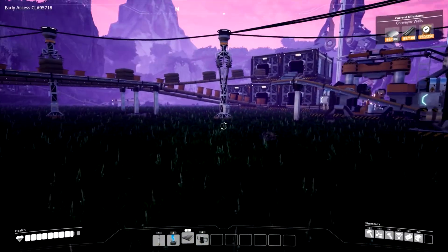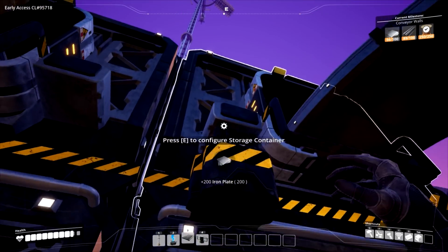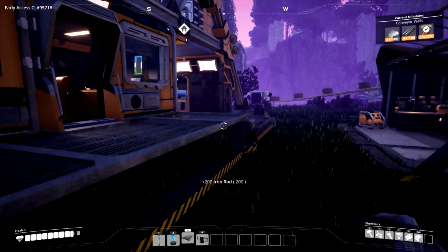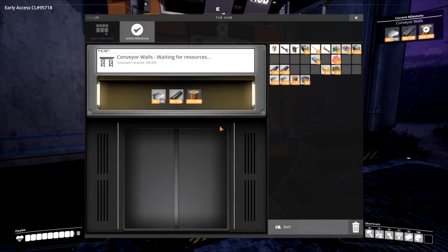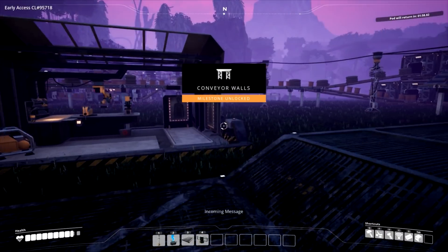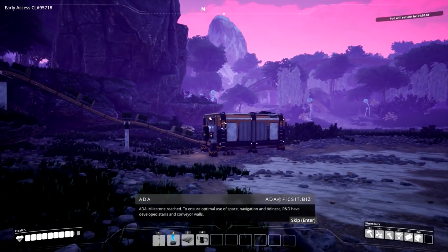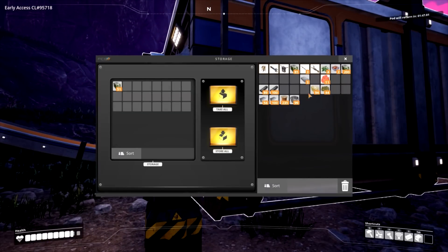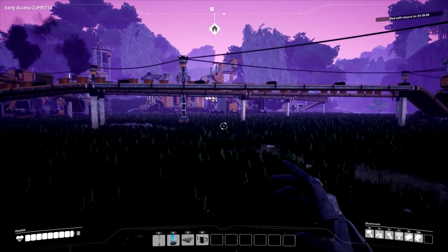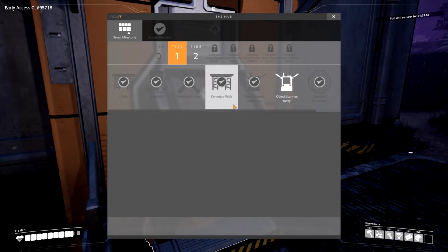Need some more plates and cables. Production is going really nicely now. R&D have developed stairs and conveyor walls. That gets us Tier 2 pretty much complete - I think we're just a little short. I'm going to get rid of some of these trees and stuff right around base so we have a little bit more breathing room.